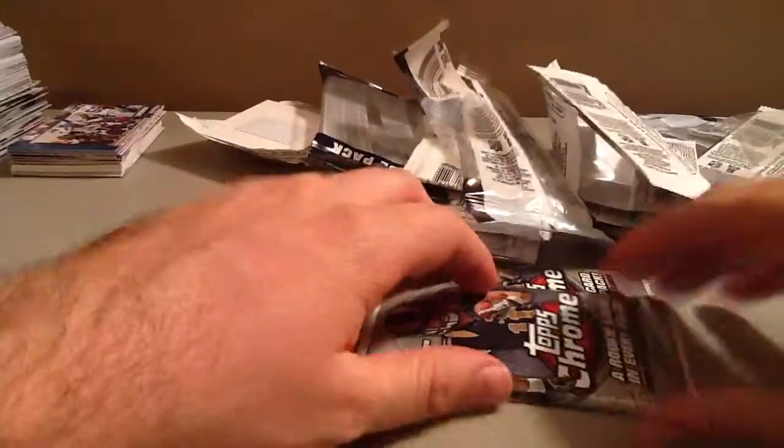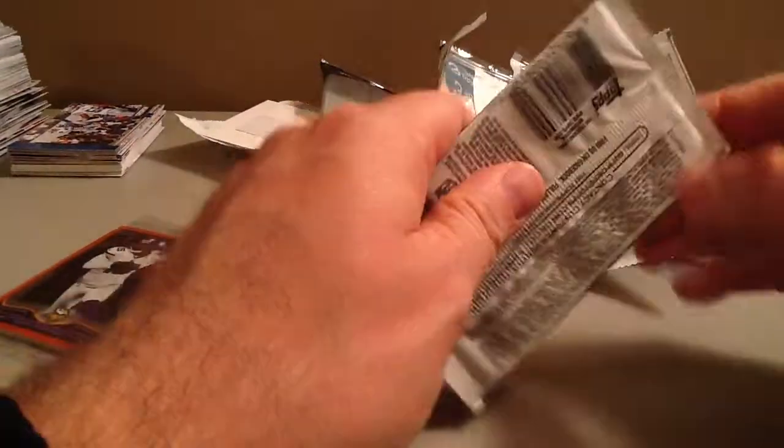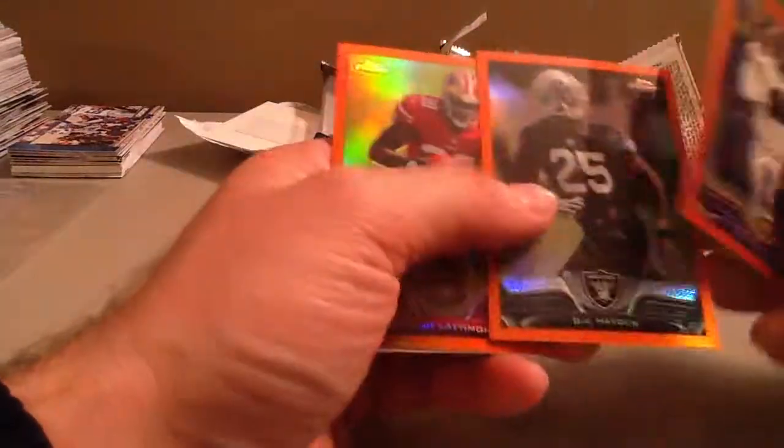So we got one more. Marshawn, Ace and Rainbow. There's Peyton. And whoops — Robert Woods dropped it. Le'Veon Bell X-Fractor. Matthew. We'll get our lunch card. Cool. Latimore and DJ Hayden.